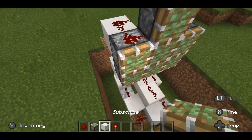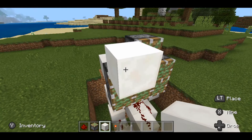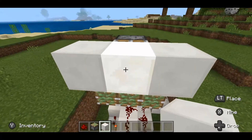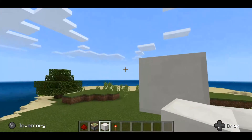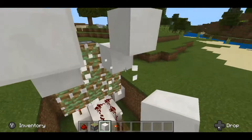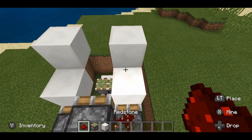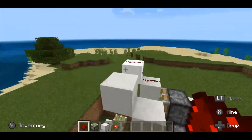Place a block like this and another one over here, and make one more level going upwards like this, with redstone dust going on these two blocks. Now we can build the top.